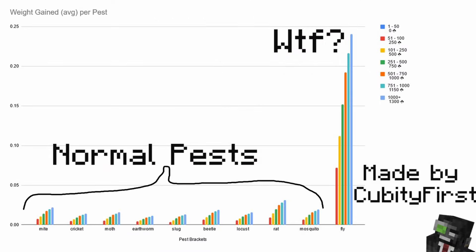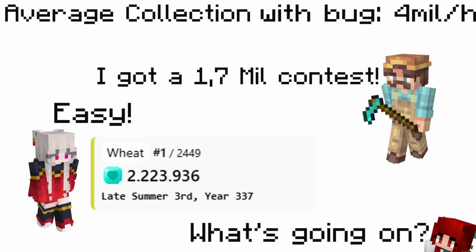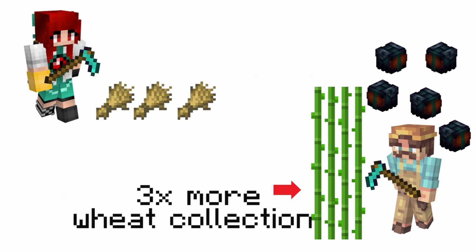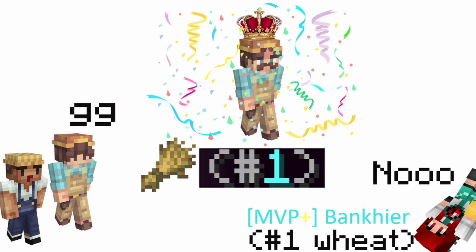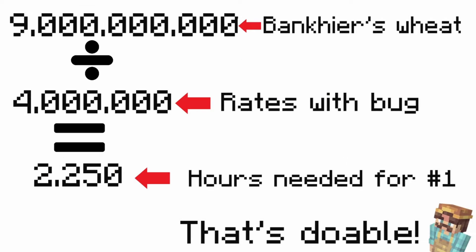There is a pest that gives way more collection than the others — the fly. By farming flies using the bug, players were able to get around 4 million wheat collection per hour, which is almost triple the amount of wheat you would get by farming normally. This also meant that getting to rank 1 wheat, which is considered by most farmers as something impossible, would only take about 2000 hours if the bug remained.